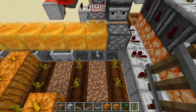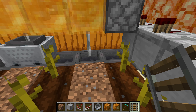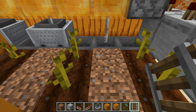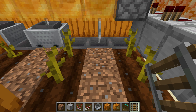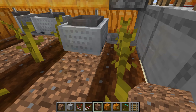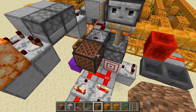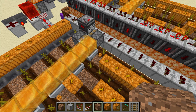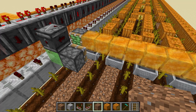The only complicated part when building this machine is placing the minecarts correctly. There are iron bars under the honey blocks here, and we need to get the minecart stuck inside the iron bars. The easiest way I've found is to just place a rail here, place a hopper minecart, break the rail, and start the machine. As soon as the hopper minecart hits a pumpkin, it gets pushed into the iron bar and is now stuck there forever.